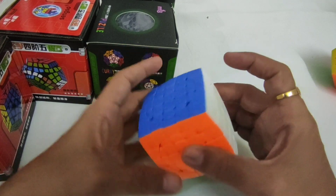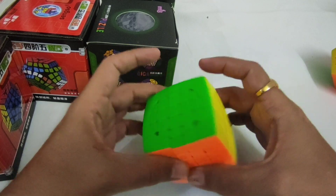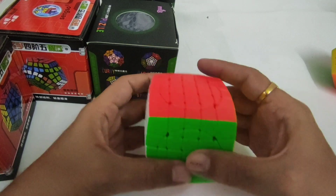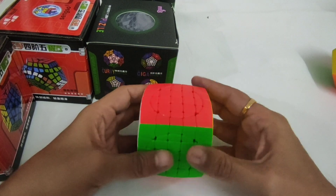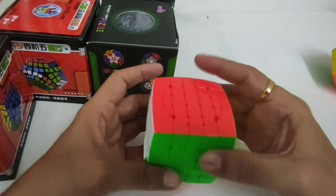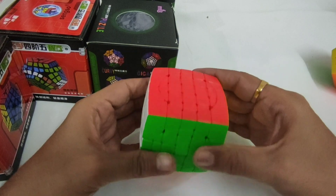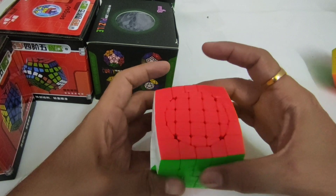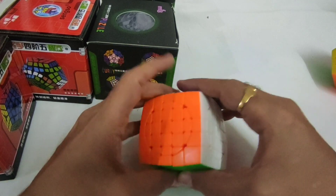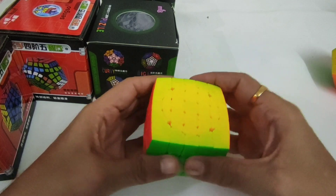This is also the same — green, white, and blue. So in all faces, if we take three layers together, it moves with the outer layer. But if we take two layers, it will be stationary. So in each and every face, it works the same way.